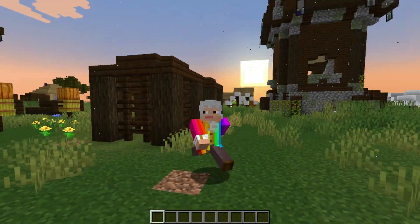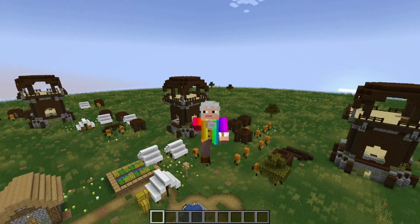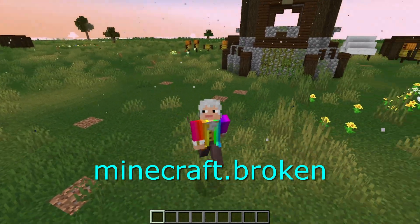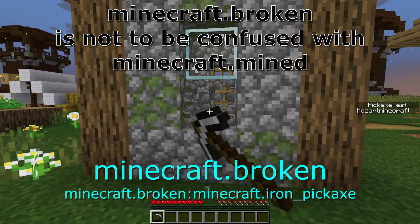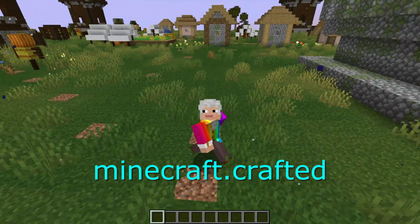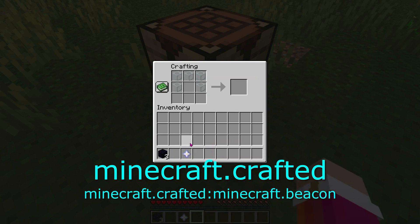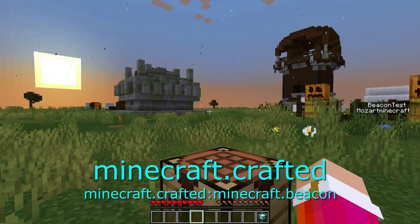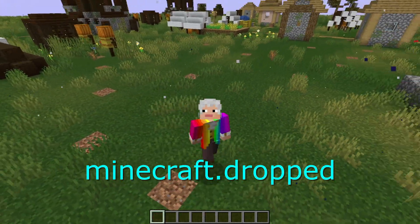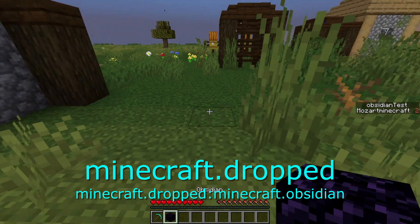And now, let's move on to action. There are nine different categories for action criteria: broken, crafted, custom, dropped, killed, killed by, mined, picked up, and used. Broken tests for when a specific item is broken. For example, if the criteria is minecraft:broken minecraft:iron_pickaxe, you will be given one point for that objective when you break an iron pickaxe. Crafted will give you a point every time you craft a specific item. For example, if the criteria is minecraft:crafted minecraft:beacon, you will get a point every time you craft a beacon. We're going to go over custom later. For now, let's go over dropped. This one will activate every time you drop an item. For example, minecraft:dropped minecraft:obsidian will activate every time you drop obsidian.